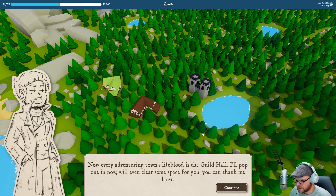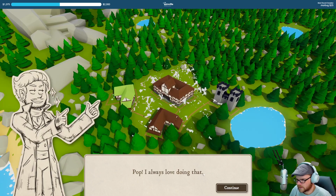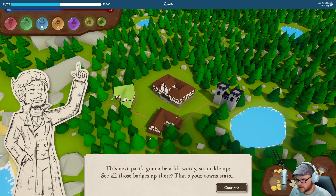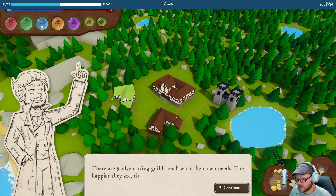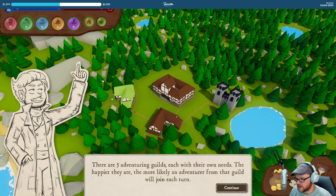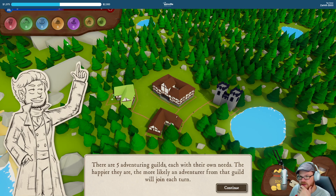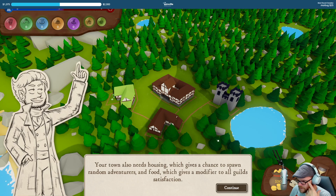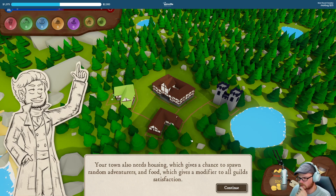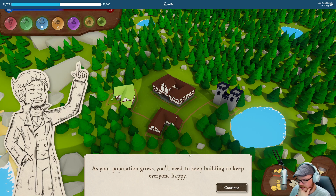Every adventuring town's lifeblood is the guild hall — I'll pop one in now, we'll even clear some space for you. Next part's gonna be a bit wordy, so buckle up. Those badges up there are your town's stats. Five adventuring guilds each with their own needs — the happier they are, the more likely an adventurer from that guild will join each turn. The town also needs housing, which gives a chance to spawn some random adventurers. Food gives a modifier to all guilds' satisfaction. As your population grows you'll need to keep building to keep everyone happy.